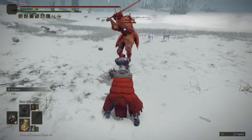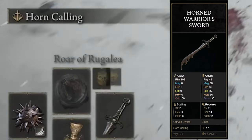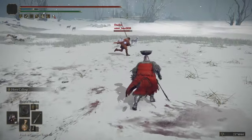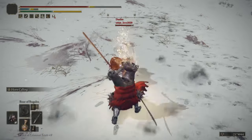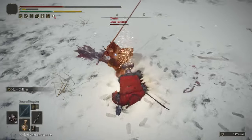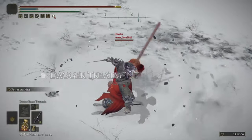I've been experimenting with the horned calling ash of war - I do endure then activate the ash of war, and it does very good damage. The good thing about it is it can roll catch players, but unfortunately this weapon alone without endure cannot withstand a regular ultra great sword attack. However, other staggering attacks can be faced with the horned calling ash of war - it's a good new surprise tool to roll catch players.